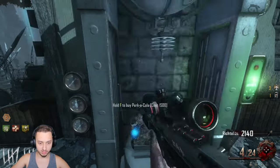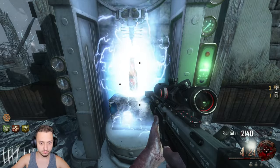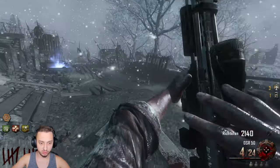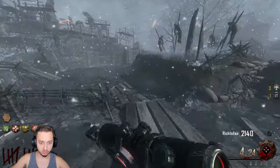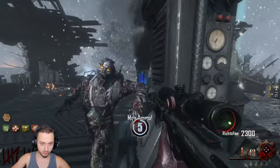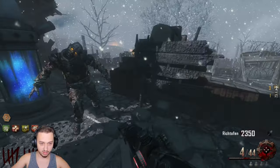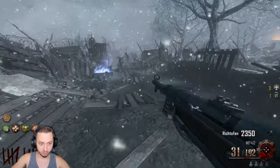Let's hit the perk machine up one time and see what we get — oh there we go, double tap! Just what we're looking for, sweet. We do need another gun soon, might as well go grab the STG. Oh, and a max ammo — nice, we'll take this. That was close boys — now let's get the MP40 out.